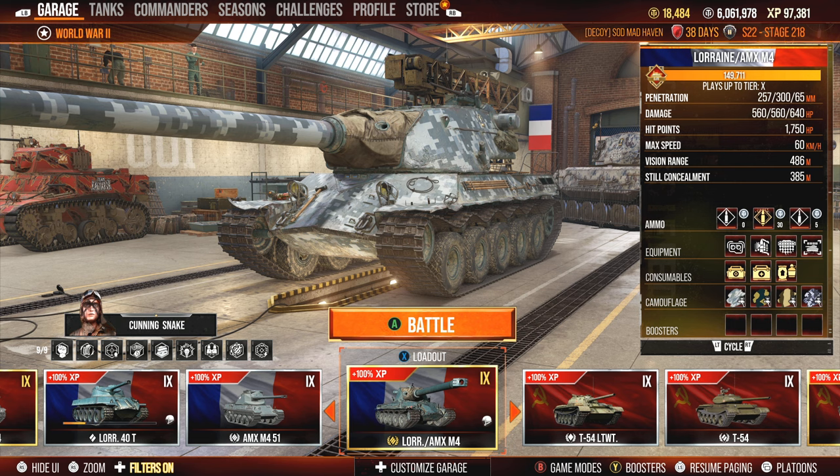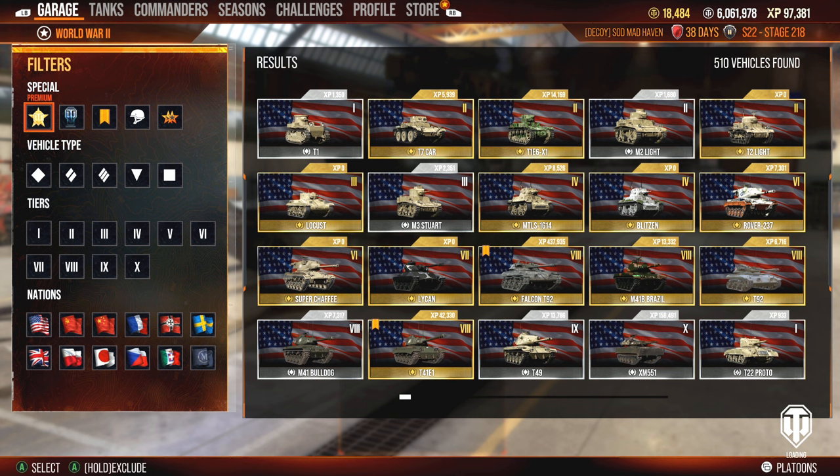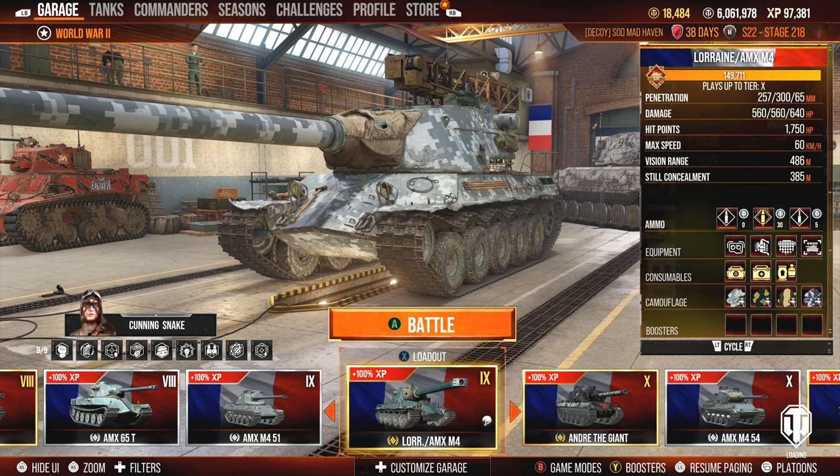There are a couple of glitches in-game right now that need to be fixed. The trade-in system — I've never tested it because, currently if we go to my garage and clear all filters, I have 510 vehicles: 188 Tier 8 premiums, 56 Tier 9s, 76 Tier 10s. I just don't really care to do the trade-in. But yeah, a couple of glitches have been brought to my attention. Anyway, let's go ahead and dive into this replay.